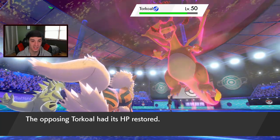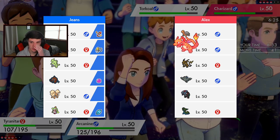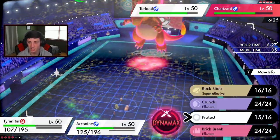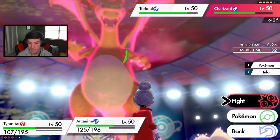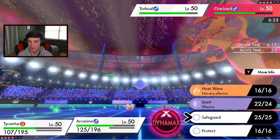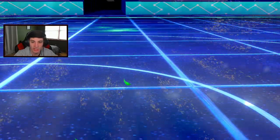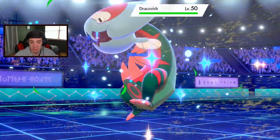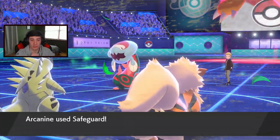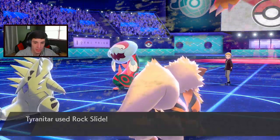I'm thinking if I drop a Rock Slide with this Weakness Policy active we can maybe get a kill. I think Safeguard is the play — protect us from burns and anything else later in the match. He's going to go into Dracovish, and we're going to be able to drop a Rock Slide on it. I gotta watch out for Dracovish — I need to get my Excadrill in as soon as possible.